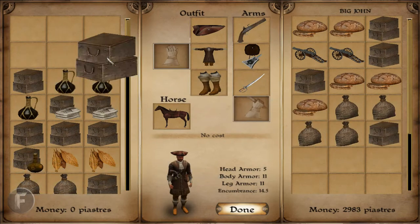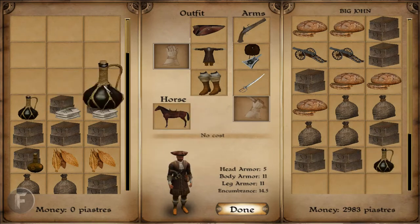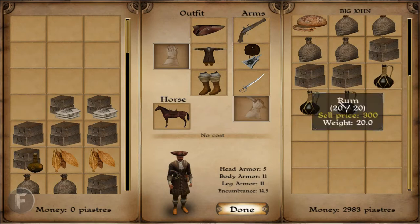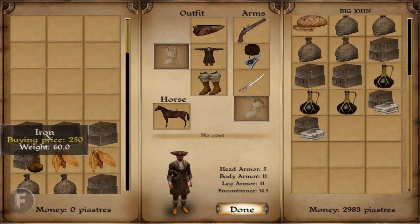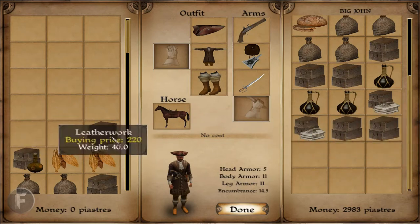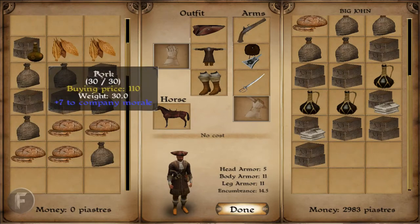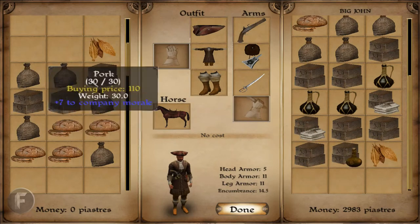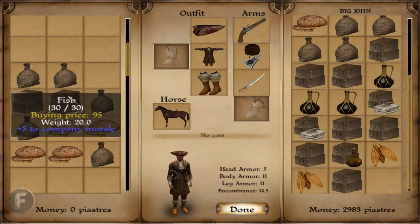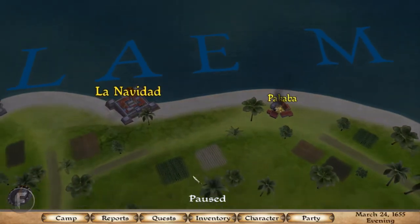$400 for tools, $800 for spices, $300 for rum. I take the stuff that's going to make me money. Sometimes it doesn't give you much, but you can take it all if you want to, if you have enough inventory space. I might just take the food. I'm going to take the wine, the tobacco, the pork for the men, and some fish for the men. All right, done there.